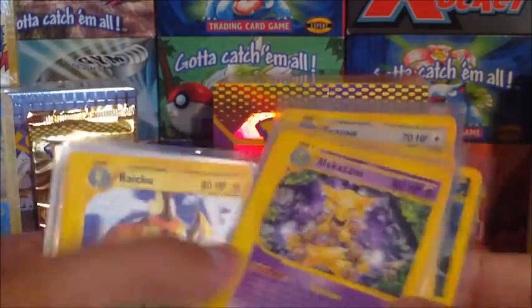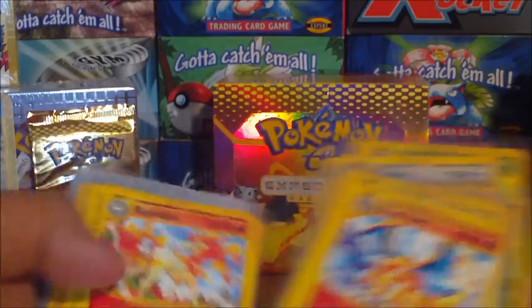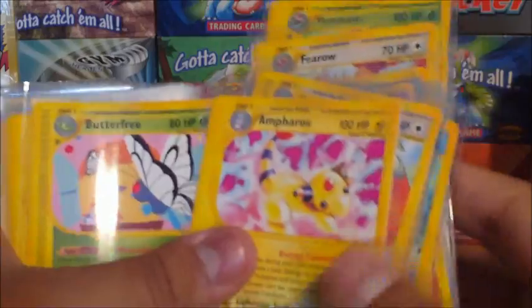Tyranitar, Furo, Clefable, Dugtrio, Alakazam, Raichu, Charizard, Rapidash, Pidgeot, Ninetales, Charizard, Blastoise, Mewtwo, Clefable, Typhlosion, Kingler, Dragonite, Ampharos.